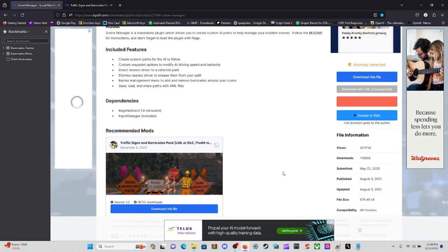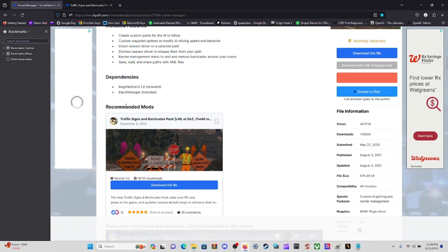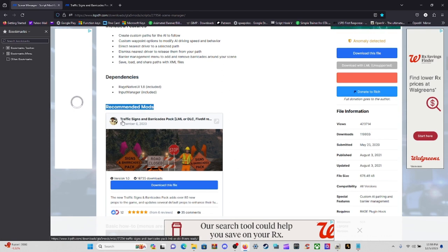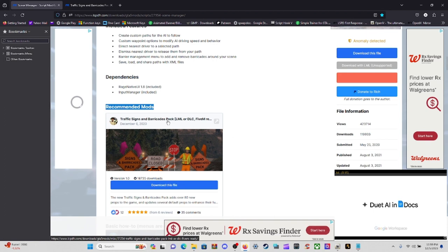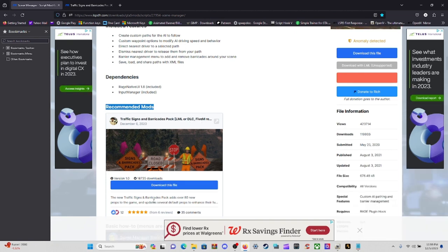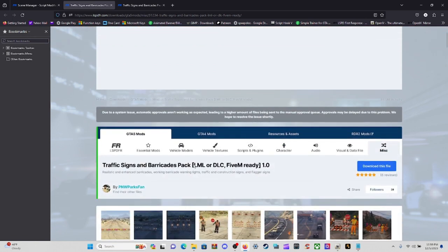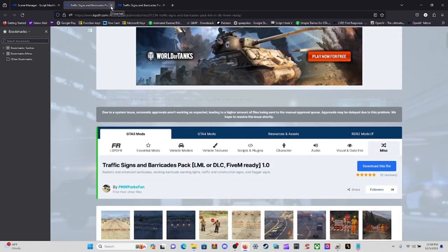While you're here, there is a recommended mod right here — it says Traffic Signs and Barricades Pack. You can get the LMLT or the DLC version, and according to the page it is also FiveM ready. I'll leave both links in the description below, or you can click 'Download This File' directly from the page.